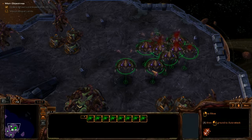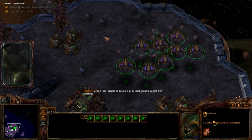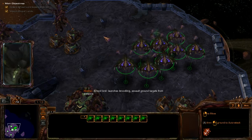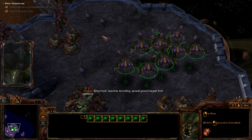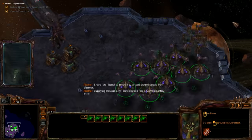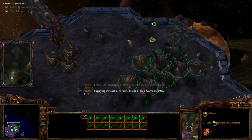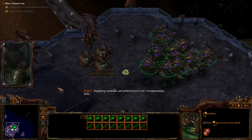But they haven't given me Corruptors yet. Broodlord launches Broodlings — assault ground targets from distance. Now you even have some more Mutalisks to protect Broodlords. Complimentary skills. Maybe Corruptors aren't in multiplayer. Now let's end this stalemate.